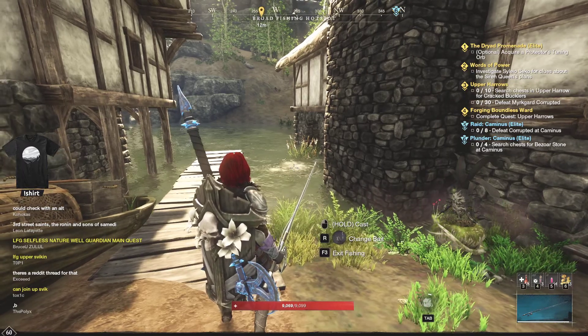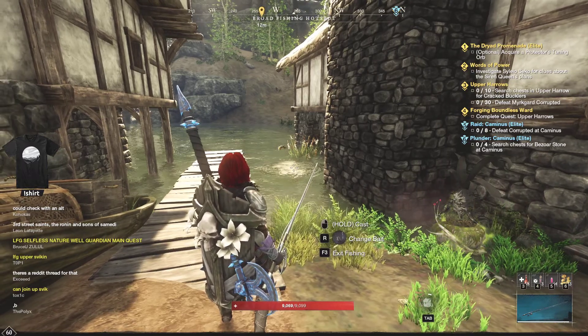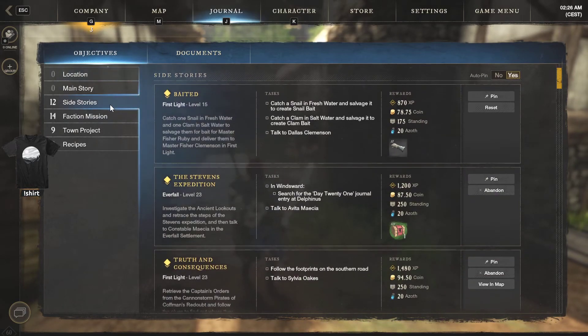Hello everyone, welcome back to a brand new video. Today I'll very quickly show you how to do a very simple quest in New World, which is to catch a snail in fresh water.